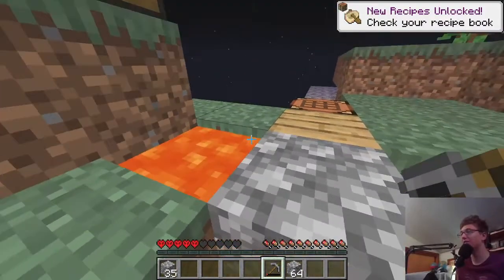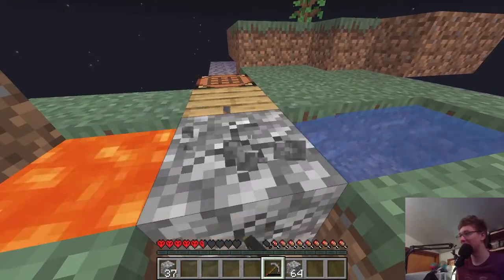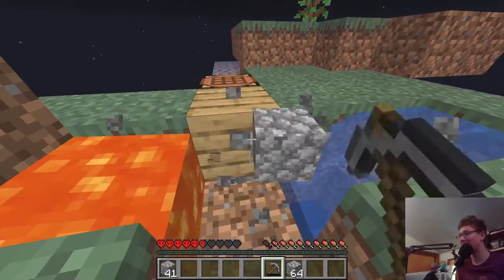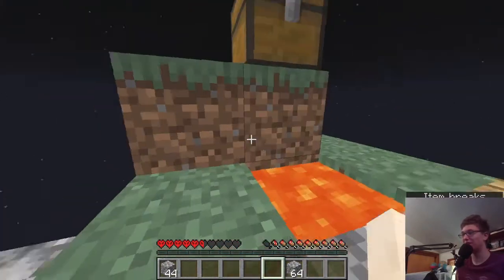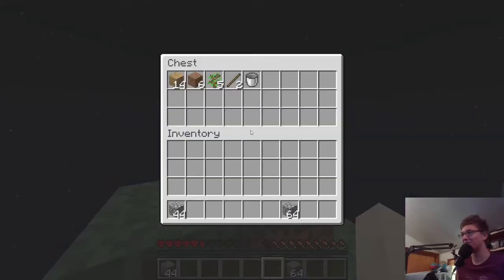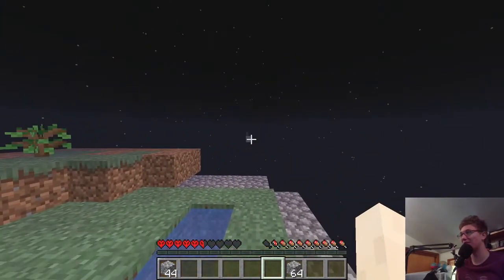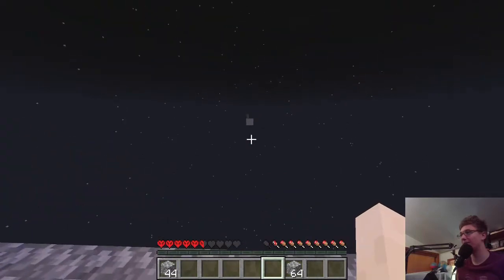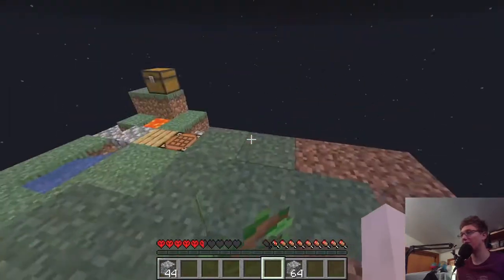A little bit of a scare there. We have no way of healing ourselves, no food right now, nothing. So losing health like that is incredibly unfortunate. All I know is there's an island out there — it has cactus and it has sand. I'm not entirely sure what we're going to do with that.